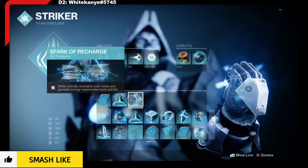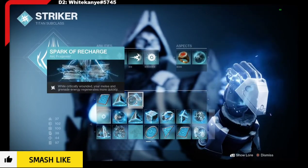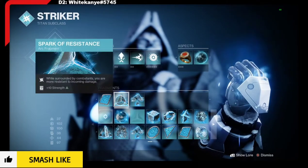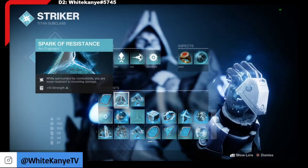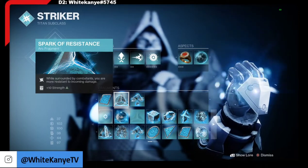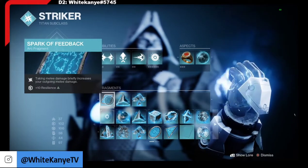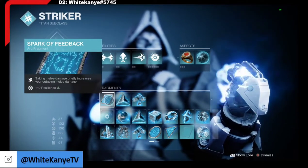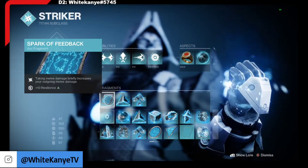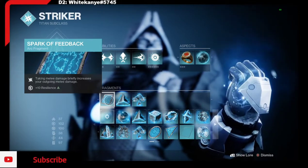Down here, using Spark of Recharge — while critically wounded, your melee and grenade energy recharge more quickly. Spark of Resistance — while surrounded by combatants, you're more resistant to incoming damage. This is a very aggressive, close-range build; you're going to be surrounded quite a few times. Taking melee damage briefly increases your outgoing melee damage — I kind of use this for that 10 resilience bonus, but if someone punches me first, they're going down.